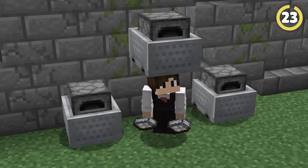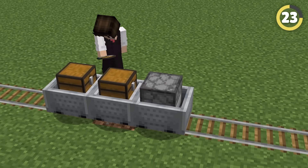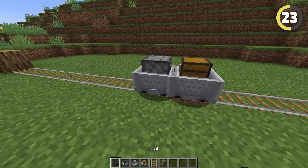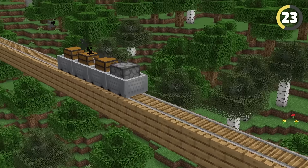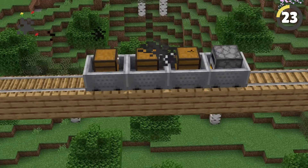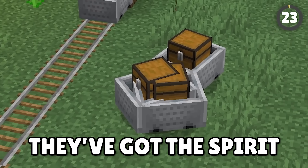Remember the last time you used a Furnace Minecart? Me neither, but there is actually a way to use them that kinda makes them useful. If you push a Furnace Minecart into a Chest Minecart, it'll actually couple together, allowing you to transfer a huge bunch of resources easily without choker boxes. It all completely falls apart the second a corner or hill appears, but hey, they've got the spirit.